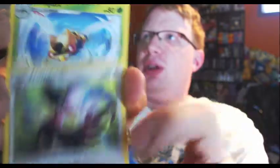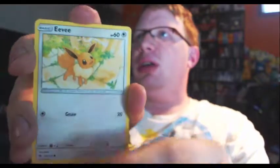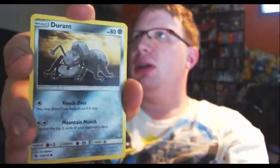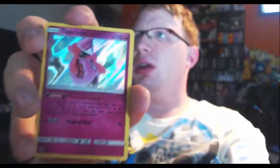So now I have two of the pre-release stamp ones. That is our Lugia pack. We got Grass Energy, Trumbeak, Ninjask — I'm not going to read all those because there's a lot of them. Fairy Charm: prevent all damage on a Fairy-type by Dragon. Eevee, Hoppip — wow, that's a trippy Hoppip card. Pikipek, Durant, Trumbeak, and a non-pre-release Tapu Lele. These cards feel really, really smooth — maybe they're glossier too.